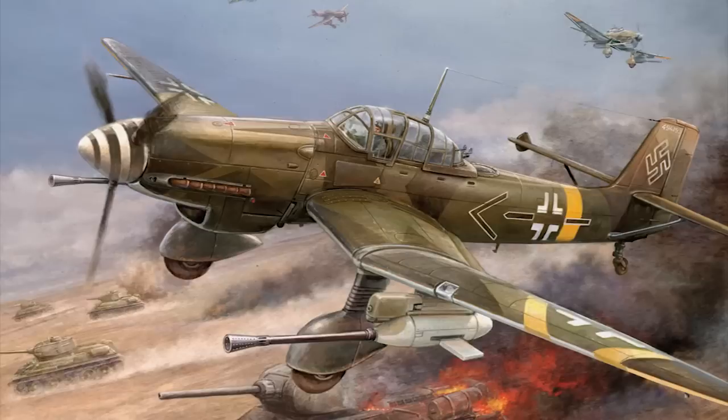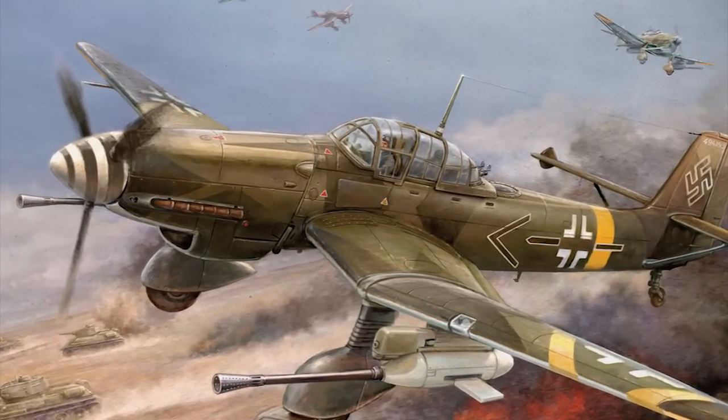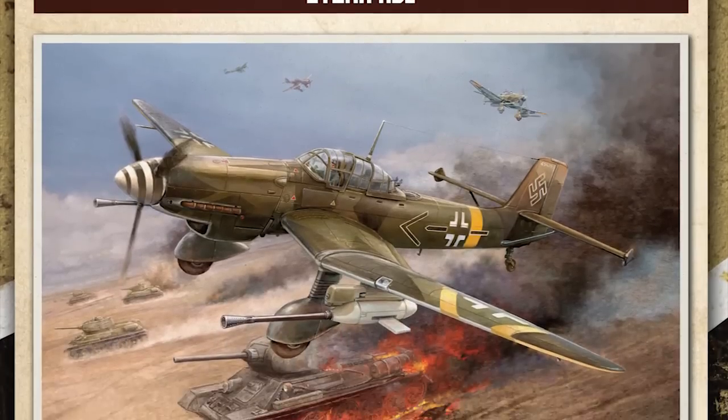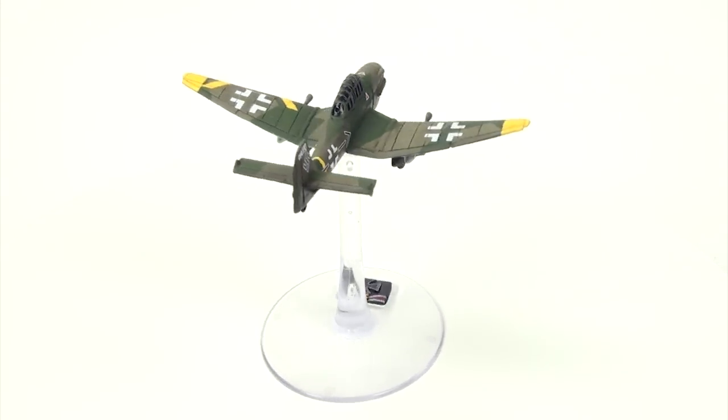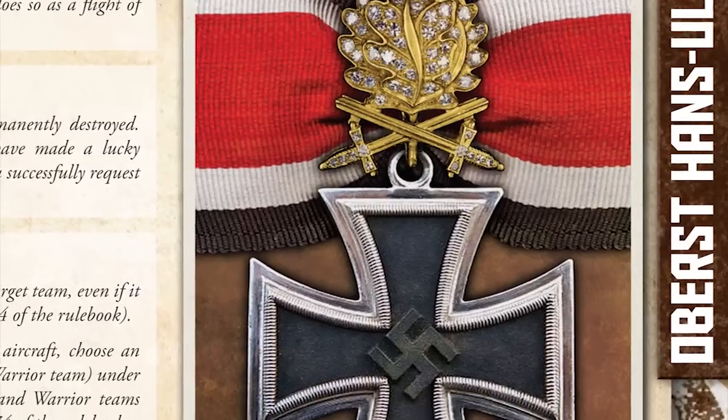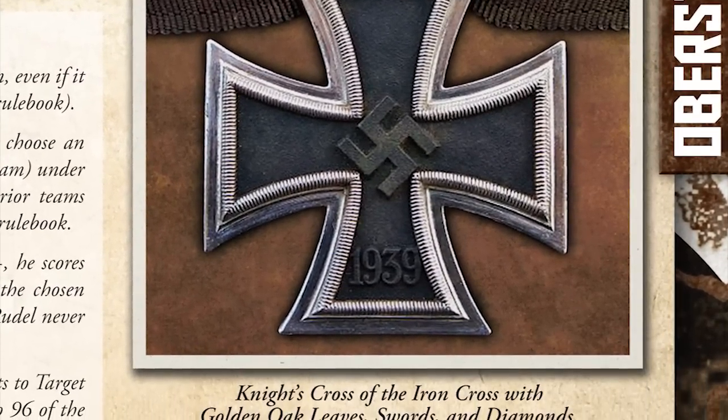Let's talk about Rudel. His autobiography 'Stuka Ace' is a really good read. He tried very hard in the early war period to get involved, but the Germans kept telling him he couldn't fly. Finally when he did start flying on the Eastern Front, he quickly racked up a massive kill tally — including a battleship. He became something of a legend; they had to start inventing new devices for his Knight's Cross because he had won everything available, turning things gold and giving them new names.